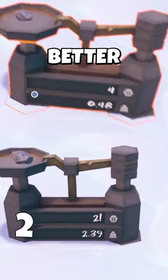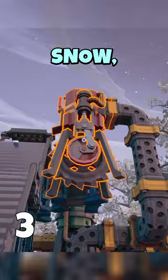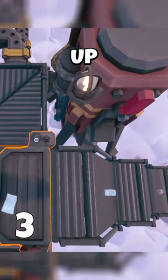Digging on lower levels always yields better ore than the surface. Lava drills above ground produce only snow, so use this to reliably power up your converters.